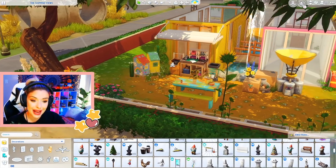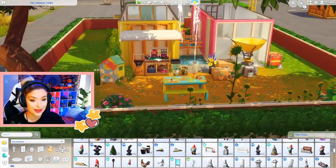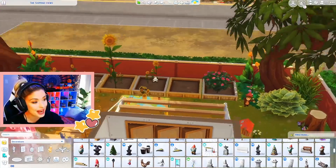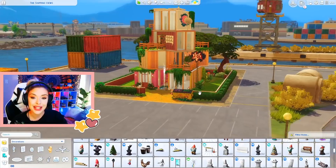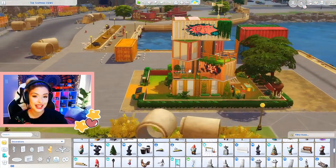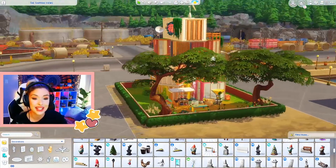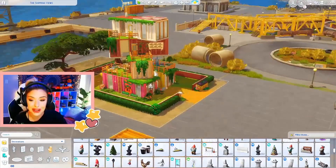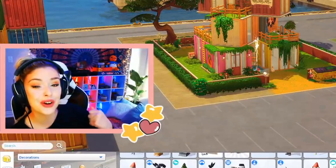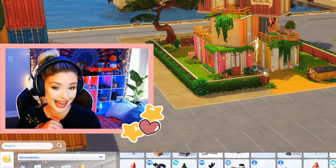I've done my little back area with the Eco Lifestyle items — candle making station and the bug boxes — with a little garden happening in the back. On the outside we've got the graffiti-covered shipping containers. I feel like it adds a really cool aspect I haven't really done with shipping containers before. The last thing I wanted to do was add lights hanging from those trees, and then we can see what we're going to do for the first shipping container.